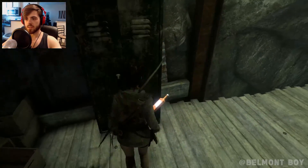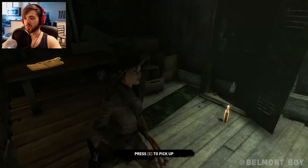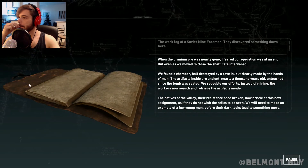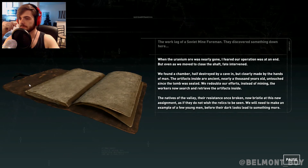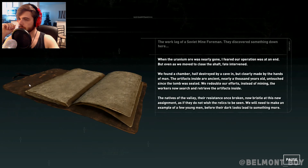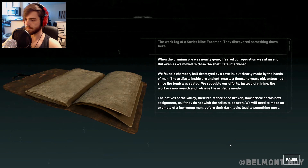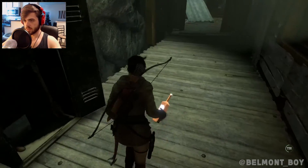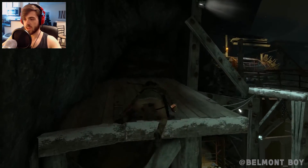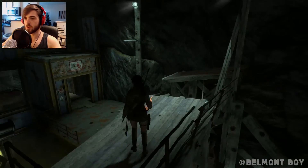Got a locker here. Those weird documents that seem to be like the penultimate goal of every challenge tomb. It's uranium — oh, she said that already. Close the shaft. Fate intervened. We found a chamber, half destroyed by a cave-in, but clearly made by the hands of man. The artifacts inside are ancient, nearly a thousand years old, untouched since the tomb was sealed. Interesting — so they were using the natives to work in the mine, and clearly the natives got kind of upset when they stumbled upon the artifacts. Also, why did that guy have such an American accent? Have the other ones had Russian accents? I don't know, I can't even remember anymore.